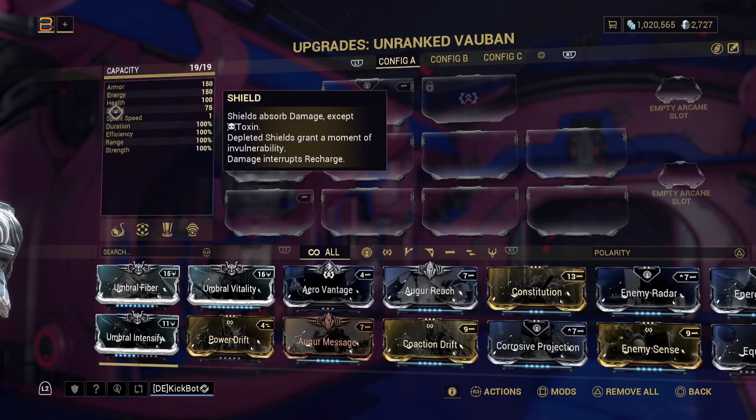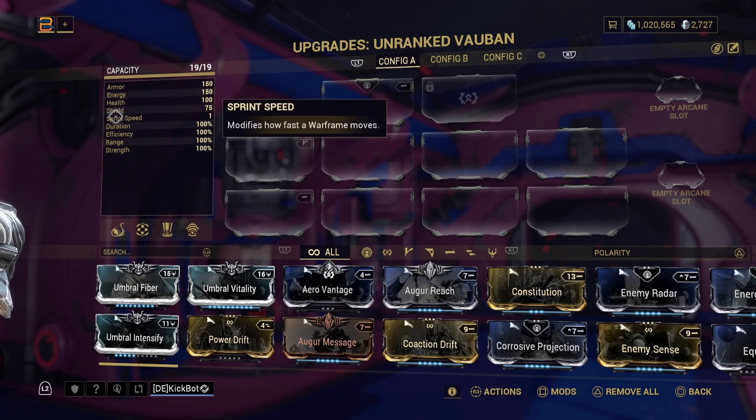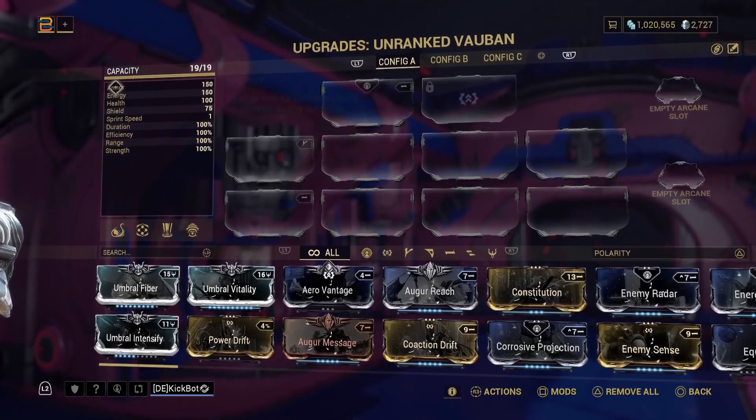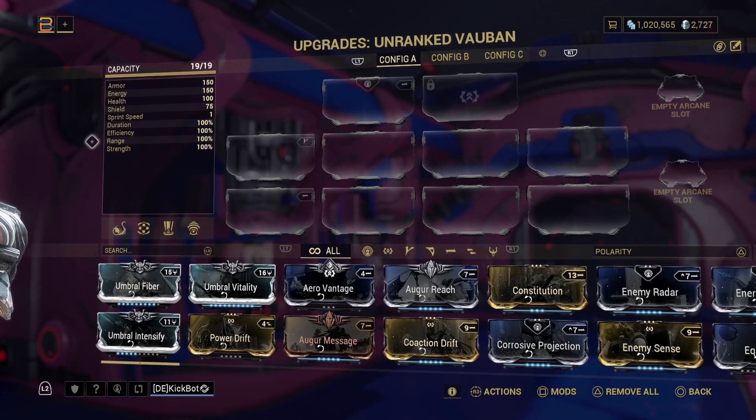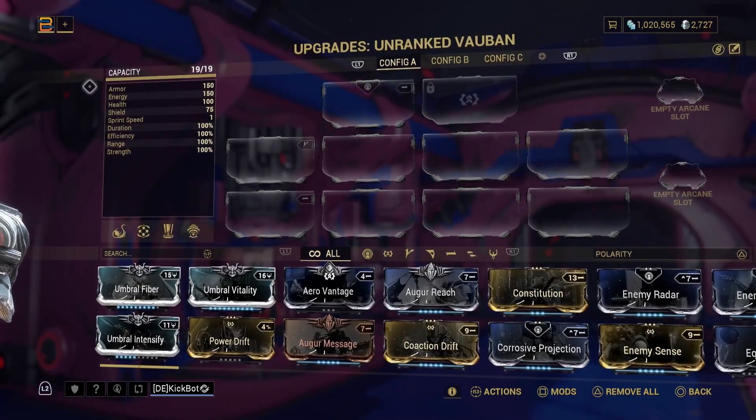The higher the shield number, the more base damage you can take before your health gets affected. As it reads here, shields absorb damage except for toxin; depleted shields grant a moment of invulnerability, and damage interrupts recharge — so the shield recharges on its own. There are mods to speed up that recharge as well as mods to increase shield size. Then you've got sprint speed, which explains how fast your Warframe moves. Every base frame is going to have all five of these stat blocks.